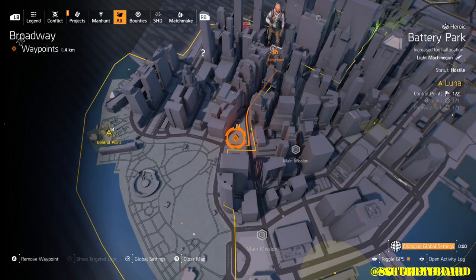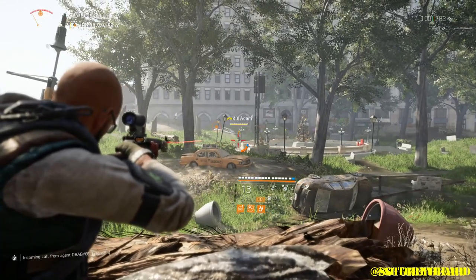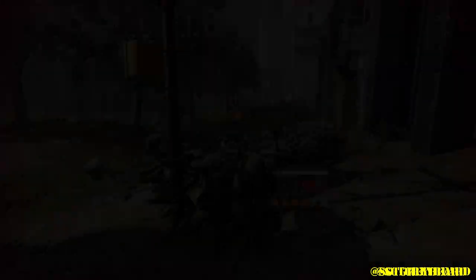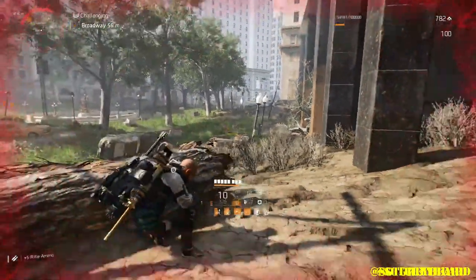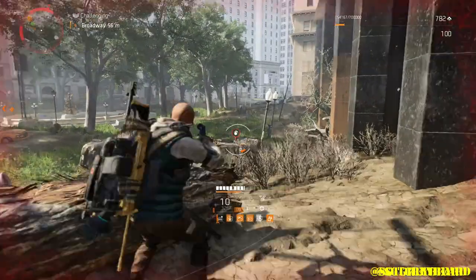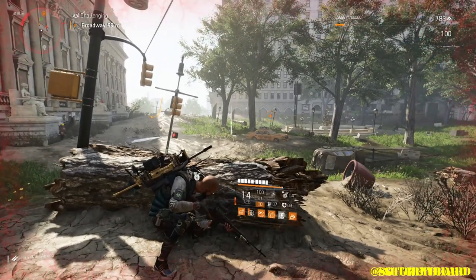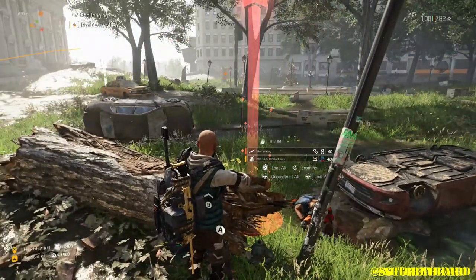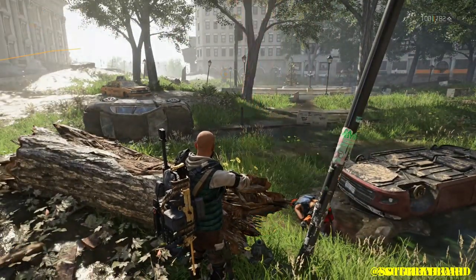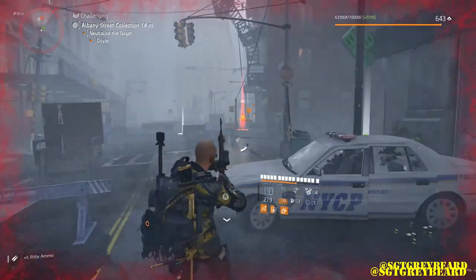The next option is going after named enemies in the open world. This is one of our favorite spots — it's in New York. The first thing you do when you get to the spot is make sure the named enemy is there. Two quick tips: first, if you get to a location where there should be a named enemy and they are not there, just reset your control points. Second, once you defeat any named enemy on the map there's a 30-minute timer that resets before you can go after any other one. I also recommend in this farming method to change the world difficulty here and there — mix it up between heroic and challenging.